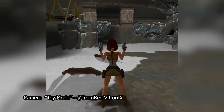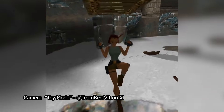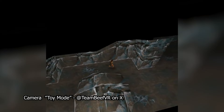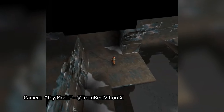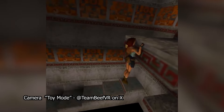We covered the camera in the last update video, where you can switch between first person and the original third person. Another camera angle has been added and it is being dubbed Toy Mode. This is where you can see the level in sort of a block view, similar to how you would view it in a level editor, but you're also able to still play the game in this mode.